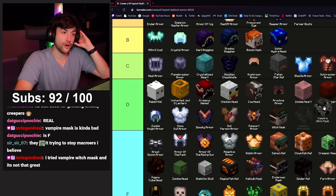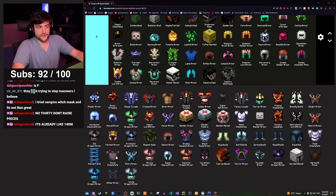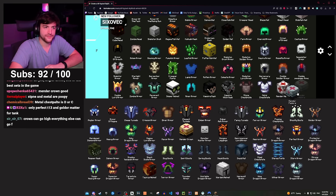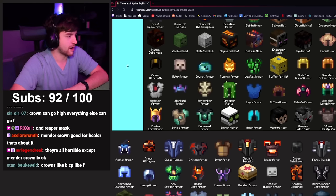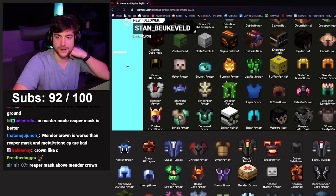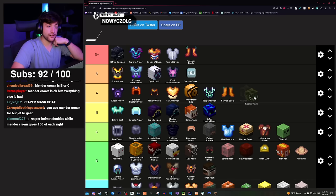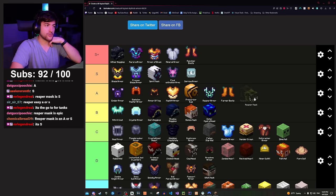We're getting to some of the best stuff in the game. Stone chestplate and metal chestplate — these are tank pieces. Metal chestplate is actually OP on floor six so your teammates don't die. Mender helmet and fedora — F. Mender crown — C tier, but use reaper mask in master mode instead. Reaper mask doubles your healing and makes you a really good healer/tank. I've never played tank so I'll put it at A tier. Mender crown gets bumped to B, best I'll do.